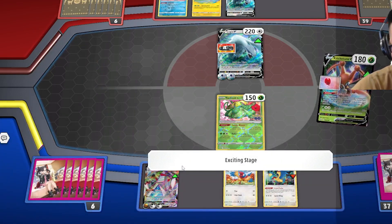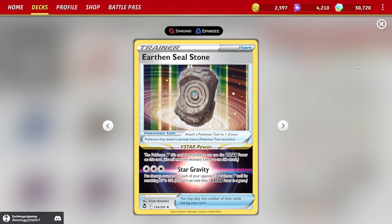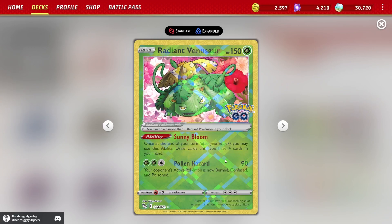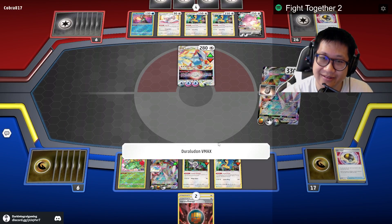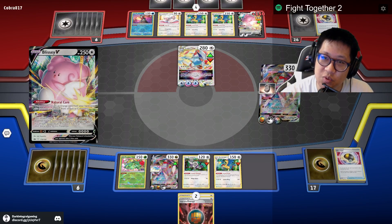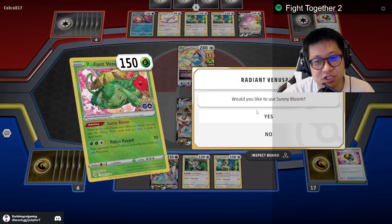We already played a supporter. Let me see what else we can play. Earth and Seal Stone — Star Gravity — reduces all enemy V-Pokémon HP to 100. Archeops can do 120 damage, Venusaur can do 100 damage plus Poison. We're going to do Star Gravity, bringing HP down to 150 and 180. That means I now one-shot everything.